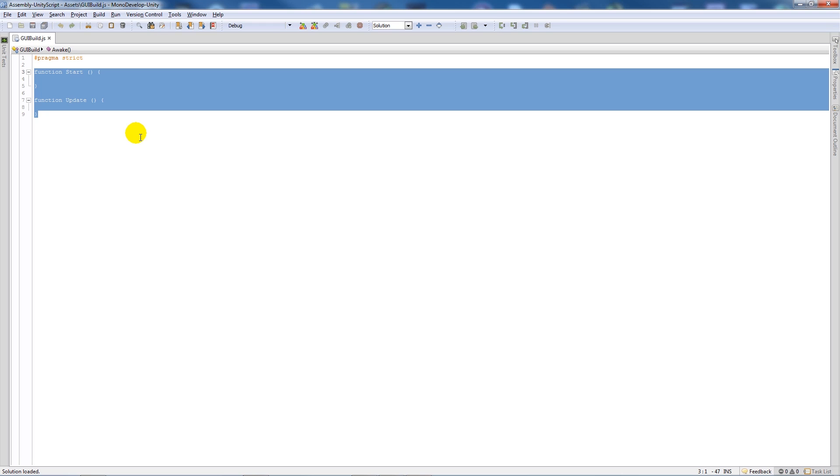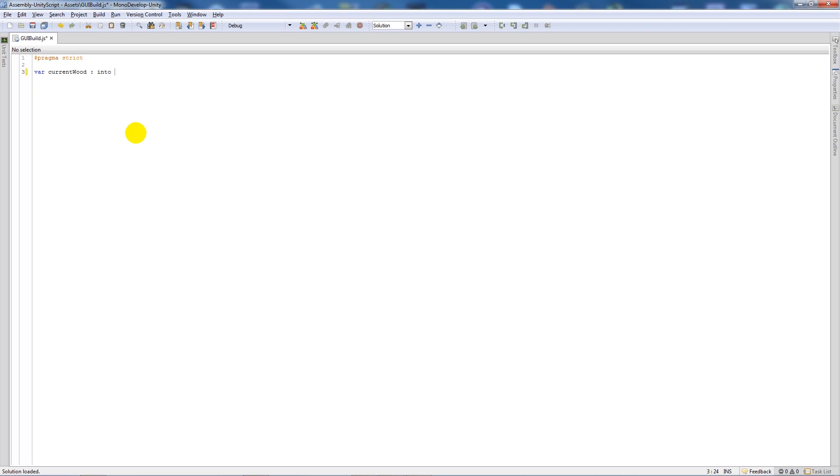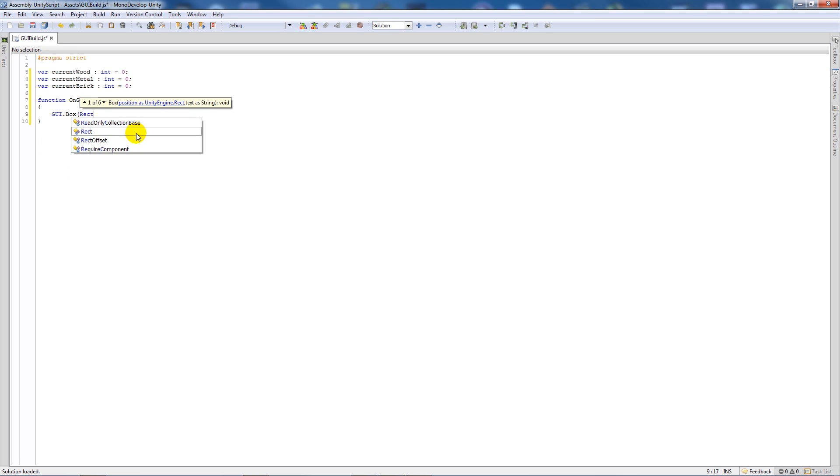In GUI Build we'll write three variables: currentWood as integer equals zero, currentMetal as integer equals zero, and currentBrick as integer equals zero. Then in the OnGUI function we'll write GUI.box with a Rect — say five comma 160 comma 40 comma 20 — and pass the string 'wood'. We'll paste this three times, changing the Y position to 180 and 200, and changing the labels to 'metal' and 'brick'.